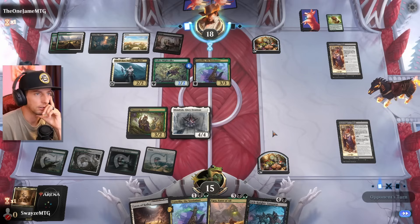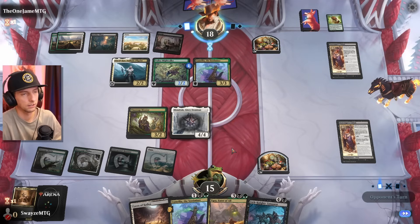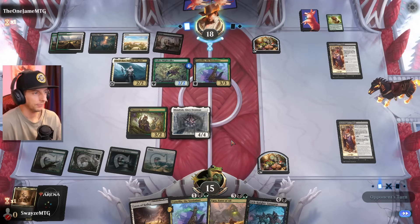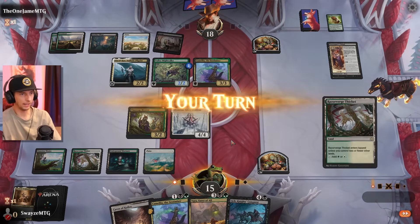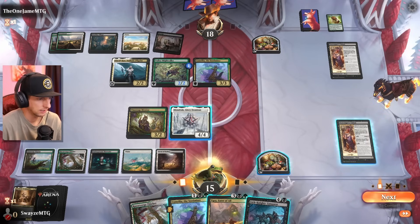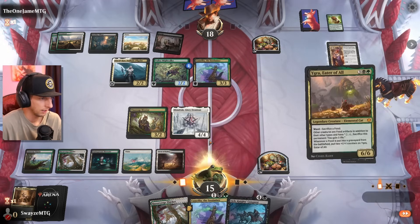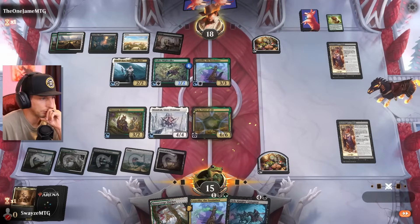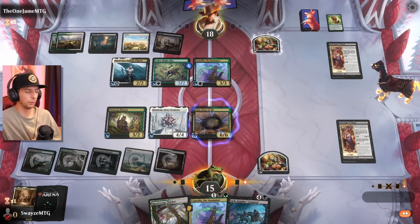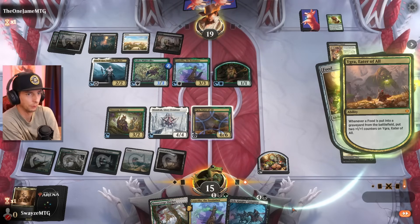Camellia is on the field, which means they're going to start creating squirrels. They chose not to sacrifice that food token, which would have created a squirrel triggering the Valley and gaining them life. Let's go with the Eater of All here — let's get this on the field, which makes everything into a food token. What's really nice now is I can sacrifice the Mentor after I play a Camellia. This is about to start comboing off really hard for us.